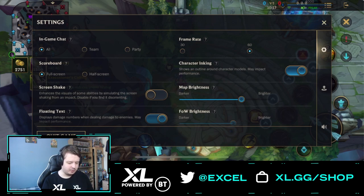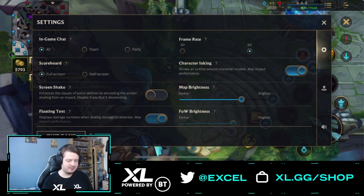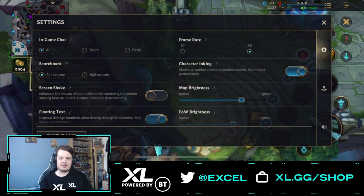Next up we have the frame rate, which is pretty important. I would always recommend going for the highest frame rate possible. Some devices only support 30fps, some support 60, and some even support up to 120fps — the higher the frame rate, the smoother the game runs and the more of an advantage you'll get. For the scoreboard, you have two options: full screen and half screen. I always recommend full screen.